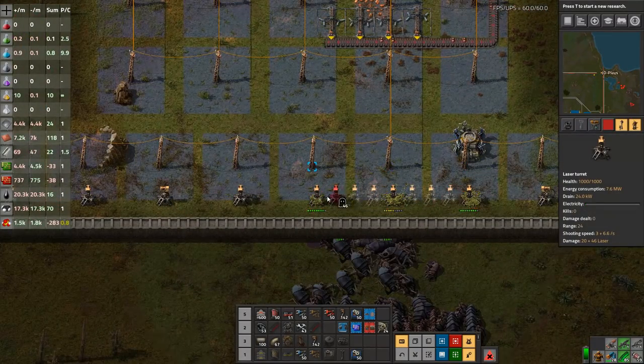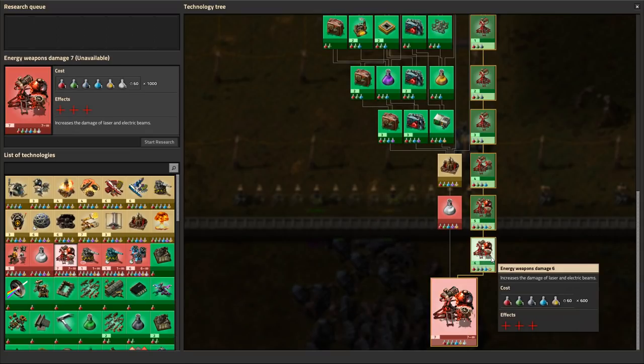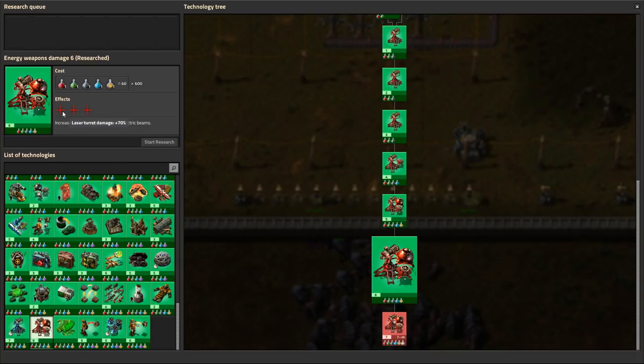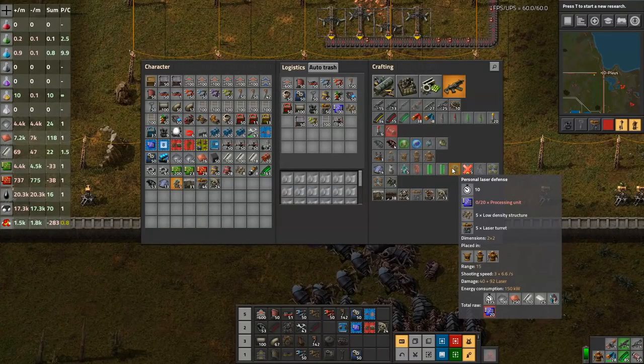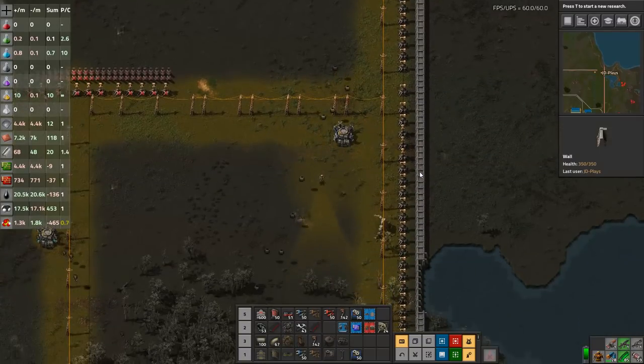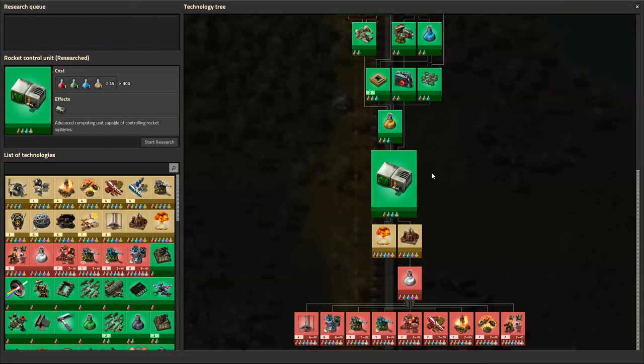More defenses added. One of the reasons the personal laser defense works so well is I have maxed out the energy weapons damage research, which affects your laser turret damage, your combat robots — which we still haven't played with — and combat robot beams. It also affects the personal laser defense, which is marked as laser damage. So I'm doing 40 plus 92 worth of damage with a shooting speed of 3 plus 6.6 per second. Because they are fully upgraded, it does a really good job of clearing out biters.